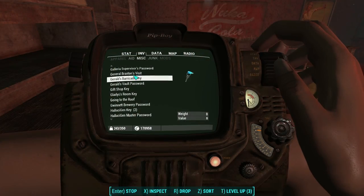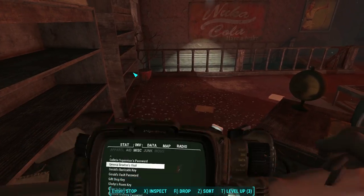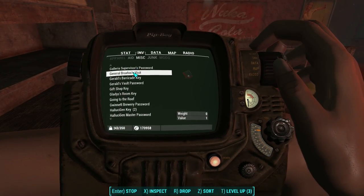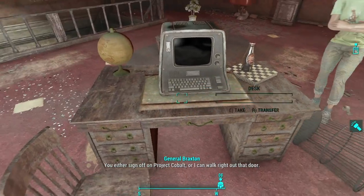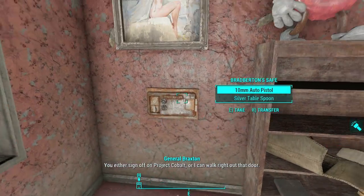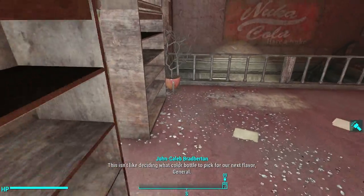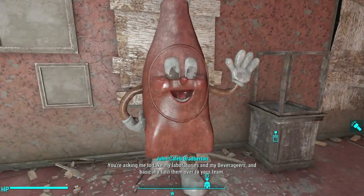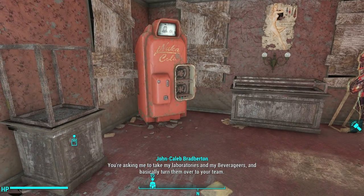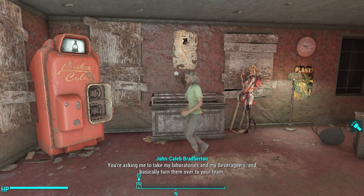When you enter the building, there's not much exciting in here. You can browse around. There are two holotapes that give you a little bit of background on the story behind Brad Burton, the leader of the Nuka Cola franchise. You learn that the military approached him and asked him to donate some of his beverage engineers, which is basically a spinoff of the Disney Imagineers.